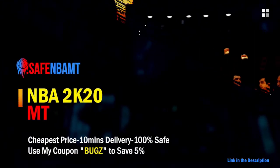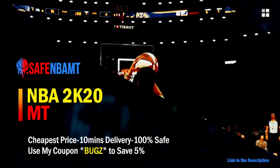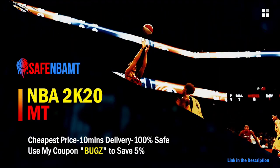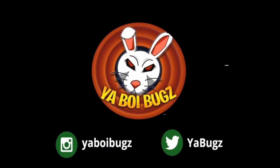If you want cheap, fast, and reliable NBA 2K20 MyTeam coins, head on over to nbasafe.com and use code 'bugs' for five percent off at checkout. If you guys want some cheap MT, make sure to hit me up on Instagram and Twitter for the fastest and most reliable purchase on the internet right now.